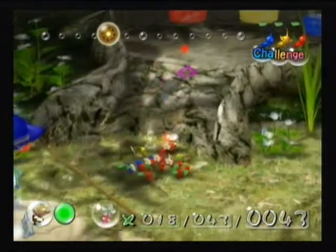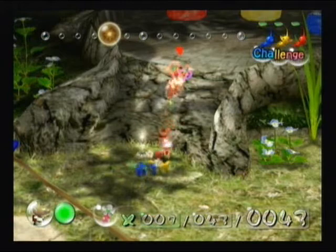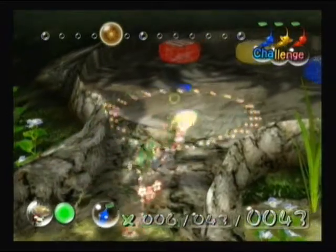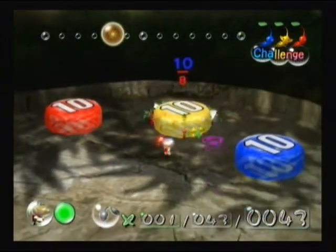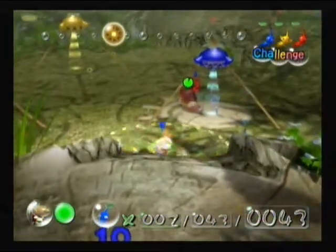Now you'll remember there was a stick here which you were able to throw your Pikmin to get up here. You don't need it this time because all you need to do is just throw them up there and then use the geyser. Remember that geyser? Which I never knew where the geyser was — well, I do now.